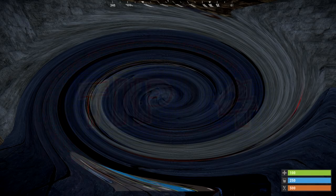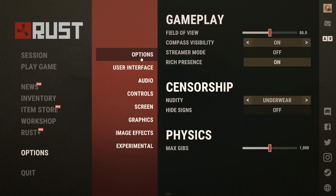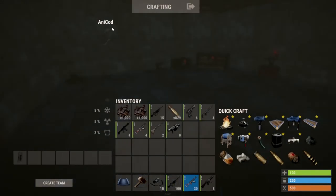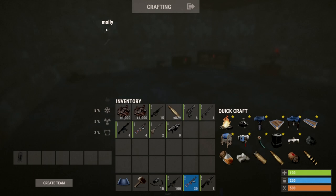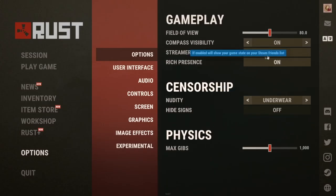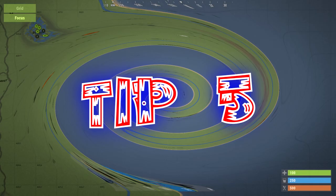Tip number four is streamer mode, and although the name suggests it, it's not just for streamers. If you go into options, you can see streamer mode is off. This will show up your name in the top right and to all the other players. However, if you turn streamer mode on, it'll change your name to some random name. This is good if you're streaming, as the name suggests, or if you want to be a bit of a troller.